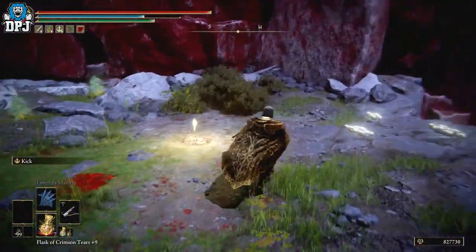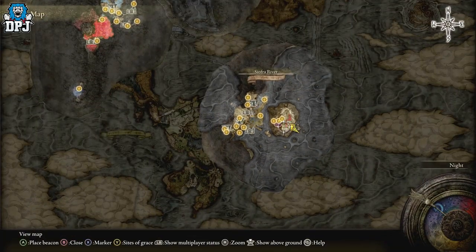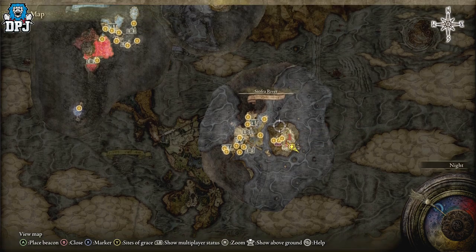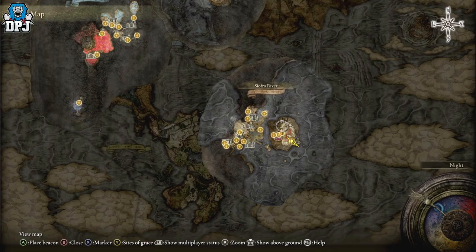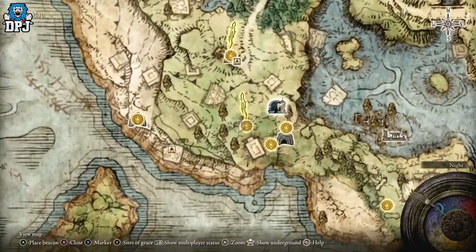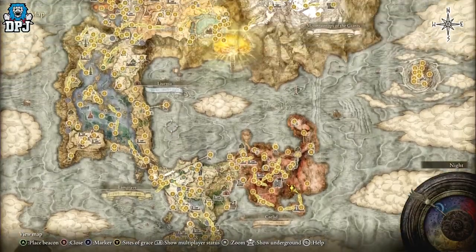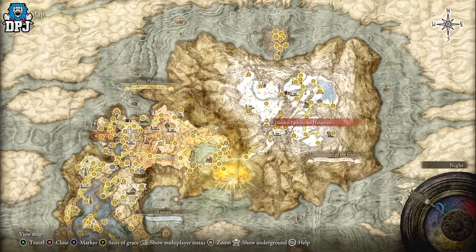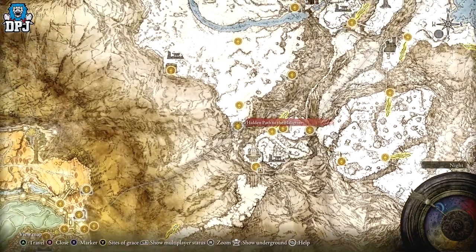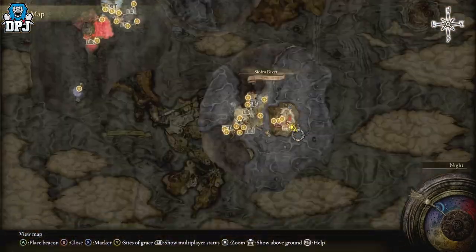So from the grace — and if you don't know where I'm at or this is new to you — you need to have access to the Mohgwyn Dynasty area, the Siofra River area right here. You can gain access via two ways: the first is to complete the White-Faced Varre questline which starts at the First Step, or you can come up to the Hidden Path to the Haligtree area, mount up to the Giants, and there's a portal there which will bring you to where I'm at.